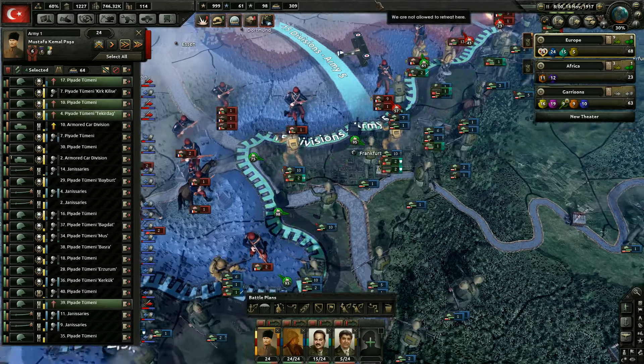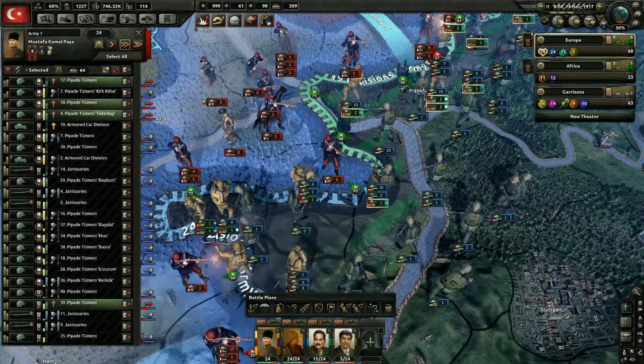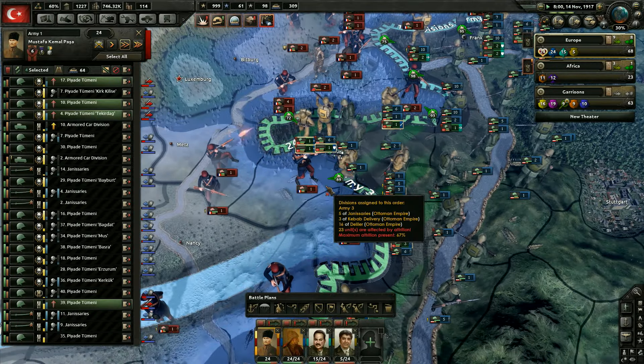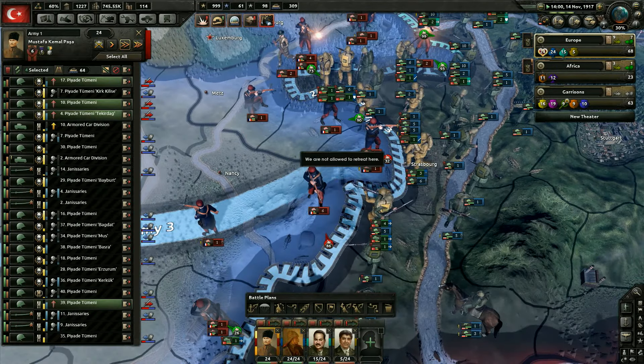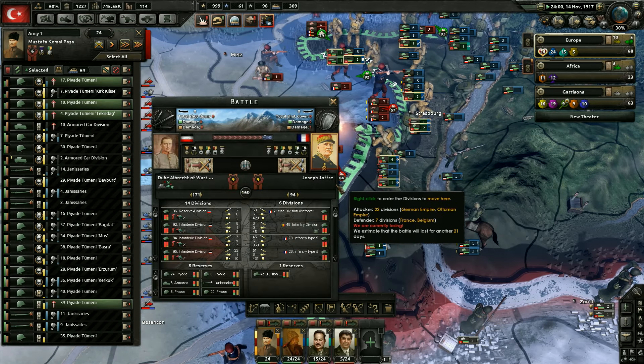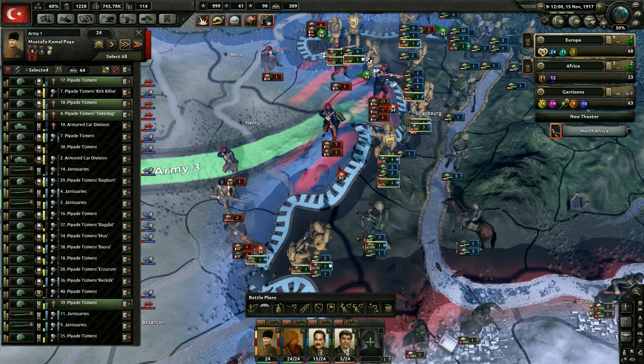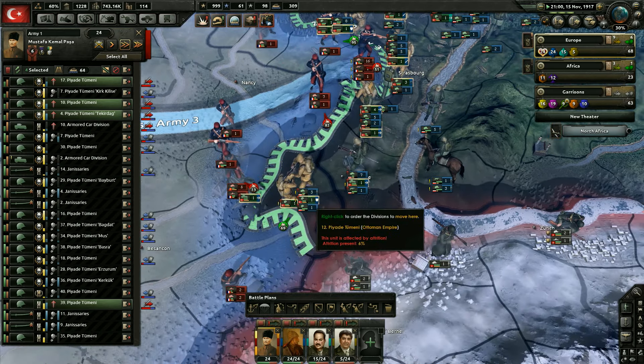We've got quite a few divisions here currently defending Frankfurt, so can't do anything there. We're attacking here and should be able to win there, hopefully. Still losing here — I'm not entirely sure why. I know the German divisions are really, really weak, but we have so many divisions here that it seems like we should be winning. We were going to get an easy province there — that's not happening.